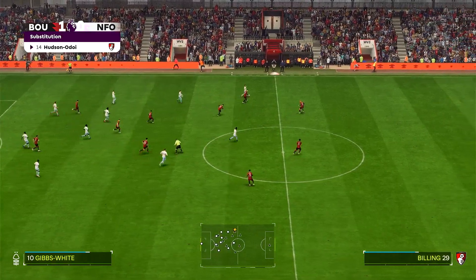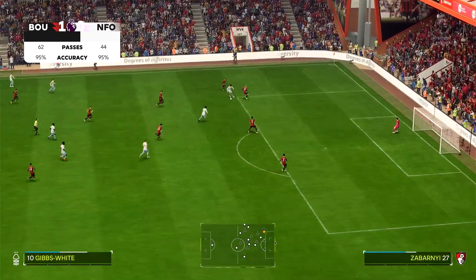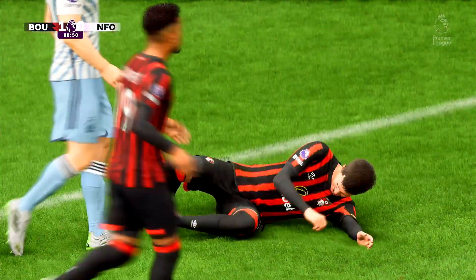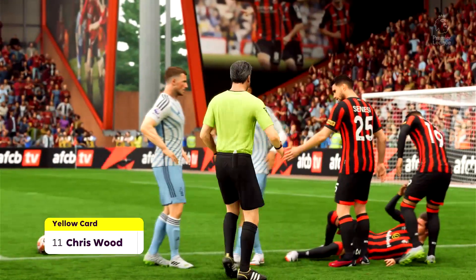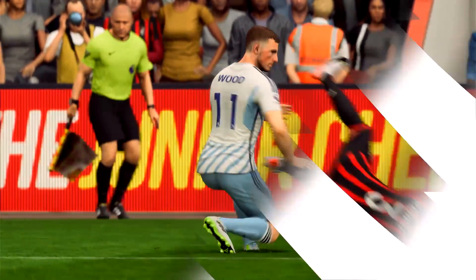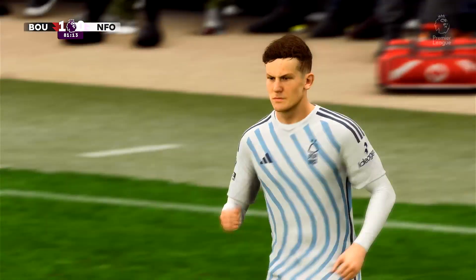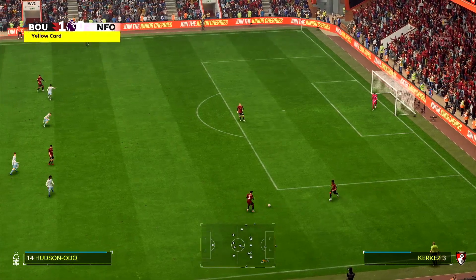Hudson-Odoi on for Forest. Gibbs-White dispossesses Bournemouth who were faffing about with that short free kick. Gibbs-White plays it to Hudson-Odoi who immediately tries to get a shot away, but Bournemouth — such a shame, that wasn't a good tackle. The intent was good — the high press to try to get a grip on the game — but instead he gets a yellow card, making no contact with the ball. Murillo off for Forest, Ryan Yates coming on.